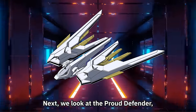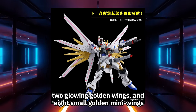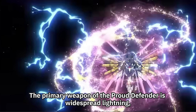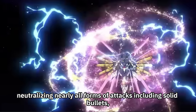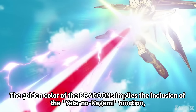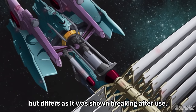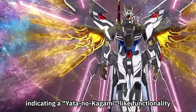Next, we look at the Proud Defender, a main piece of equipment for the Mighty Strike Freedom Gundam, consisting of eight white wing binders, two glowing golden wings, and eight small golden mini wings. These mini wings are detachable, suggesting their original use as Dragoons. The primary weapon of the Proud Defender is widespread lightning, dispersing from the unit as controlled nanoparticles, neutralizing nearly all forms of attacks including solid bullets, beam weapons, and Dragoons. The golden color of the Dragoons implies the inclusion of the Yata no Kagami function, generating electricity without damaging the Dragoons themselves — unlike the Neutron Stamper technology, which breaks after use.